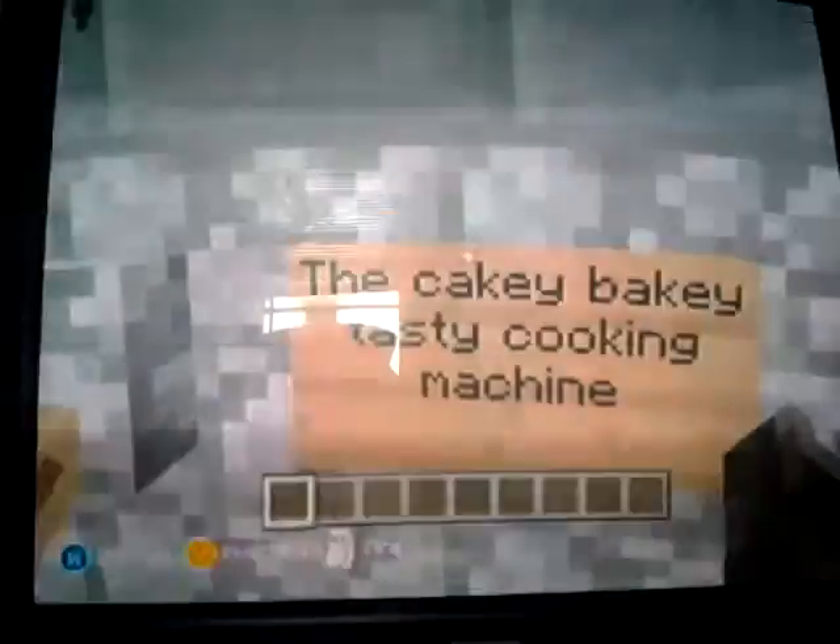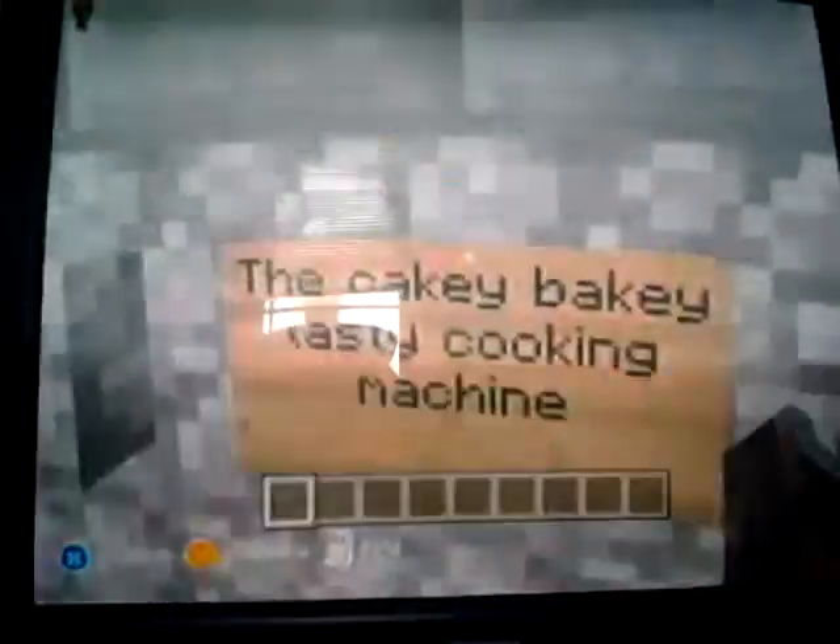Here is — you might not recognize this with the cake on top of it. This is the world's tastiest cake. And in front of it, I think I got this right — just tell me in the comments if I didn't — the cakey, bakey, tasty cookie machine. There's some levers, let me just pull them back up. This is the ingredient slot; you just put ingredients in here. And then add a little magic.